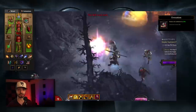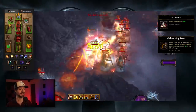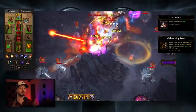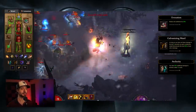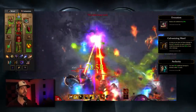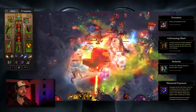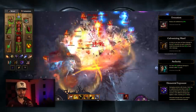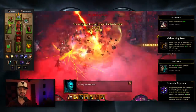For our passives: we're taking Evocation to reduce cooldowns by 20%. We're taking Galvanizing Ward — as long as you have not taken damage in the last 5 seconds, you gain a protective shield. We're taking Audacity — you deal 30% additional damage to enemies within 15 yards, and since we're going to be in your face, that's a nice damage buff. Lastly, we're taking Elemental Exposure: damaging enemies with Arcane, Cold, Fire, or Lightning causes them to take 5% more damage from your attacks for 5 seconds, and these stack. So on this fire build, we're stacking different damage types to benefit from Elemental Exposure for 20% more damage.